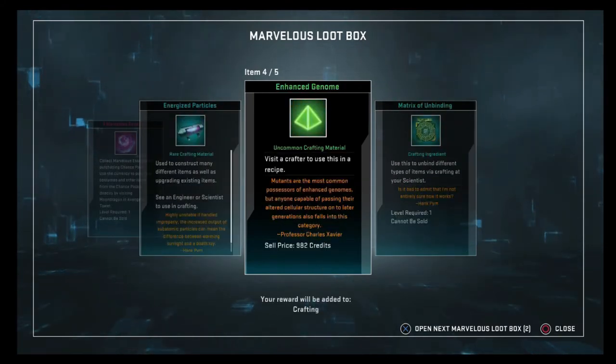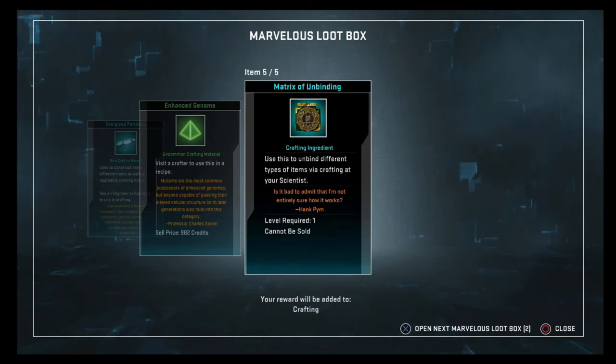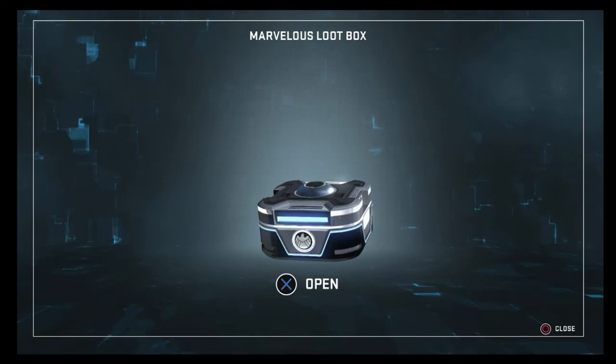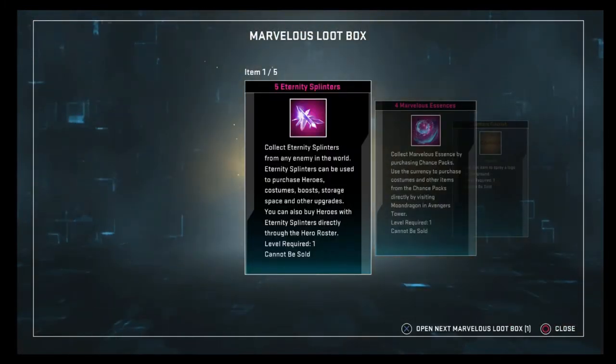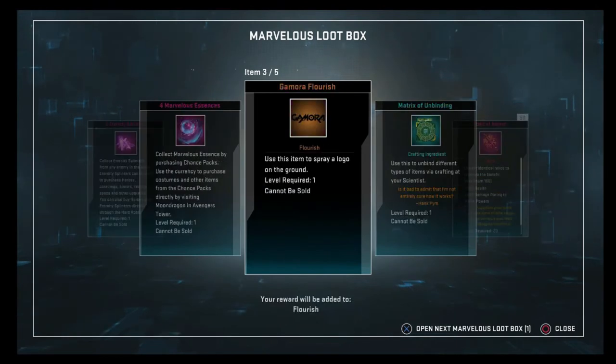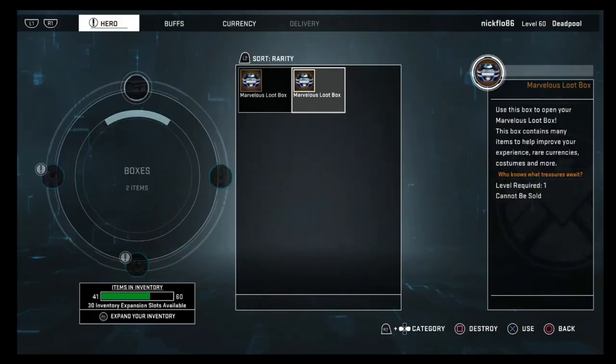Some more legendary marks, obviously some Marvelous Essence, some crafting materials, and the Matrix of Unbinding — oh, that's pretty good, that's actually really good to have. Two more of these bad boys: some splinters, we need as many of those as we can get, a Matrix again, and a Relic of Asgard.